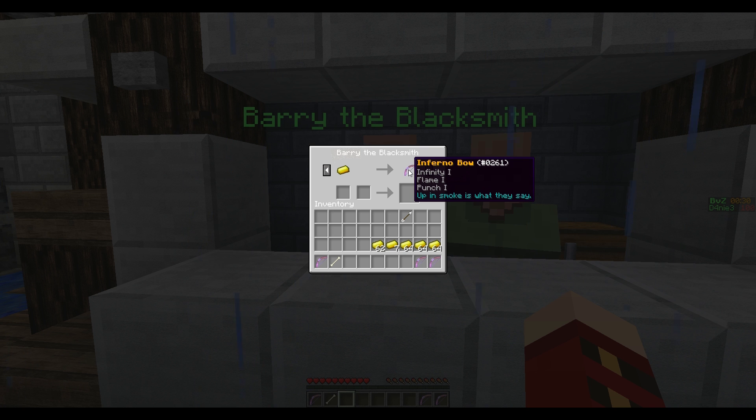Here's the Inferno bow that has Flame, and they all have Infinity. Actually I didn't put Infinity on that one — that's a problem, so I obviously need to fix that. And the Daedric bow — I'm not exactly sure how to pronounce it, but it's from Skyrim, so it says made for dragons, but zombies work too. And then just the Zephyr bow, which has just Punch 1.